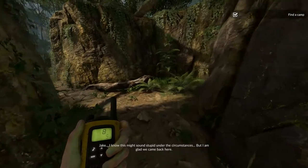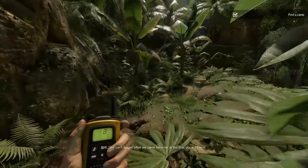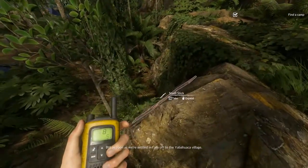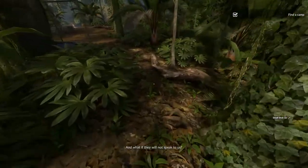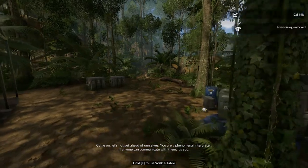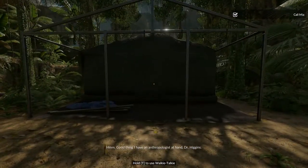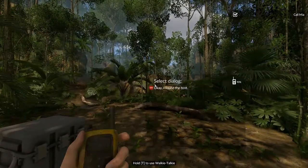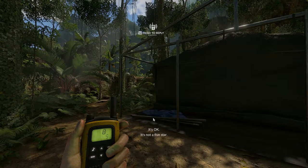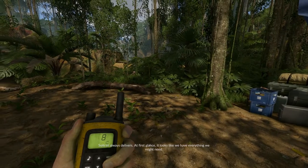The characters, Jake and Mia, are speaking in Spanish - 'sí.' Jake says: 'I know this might sound stupid under the circumstances, but I am glad we came back here.' Mia agrees: 'Yeah, the place is beautiful still.' They arrive at camp and find the tent already set up. Mia notes: 'The camp looks impressive - they put up a tent for us. Looks like everything's ready. Soul Trail always delivers.'